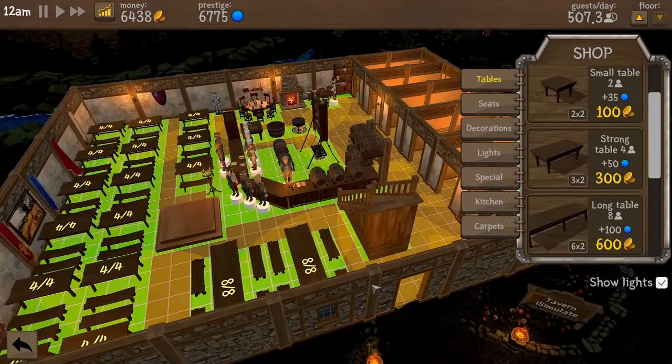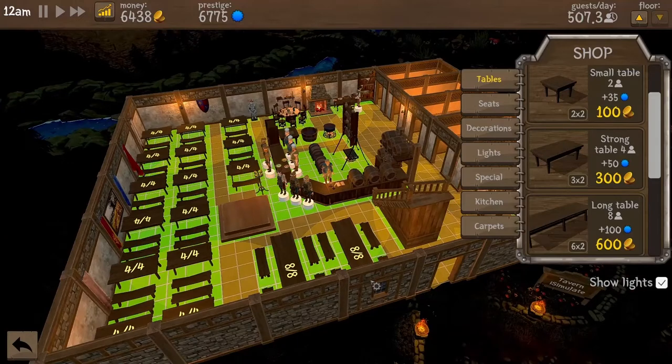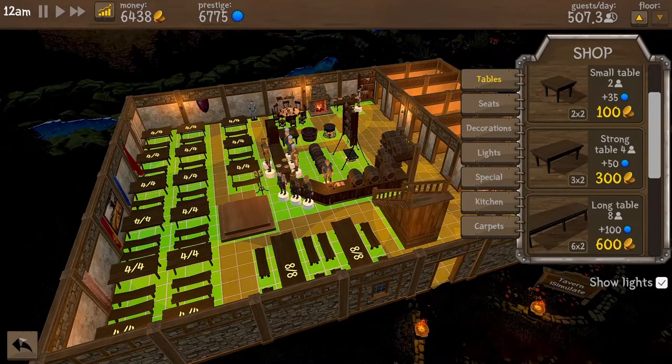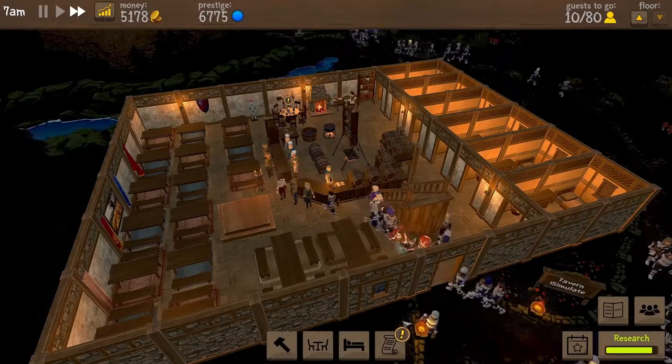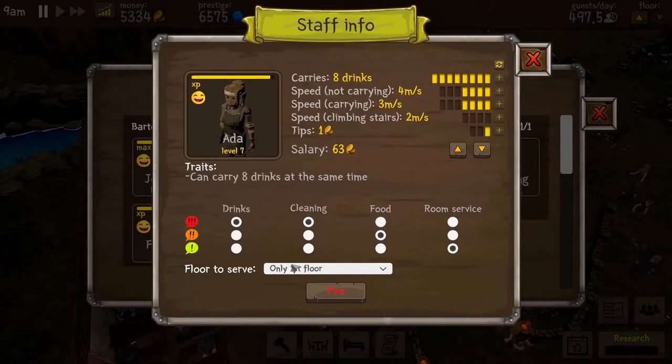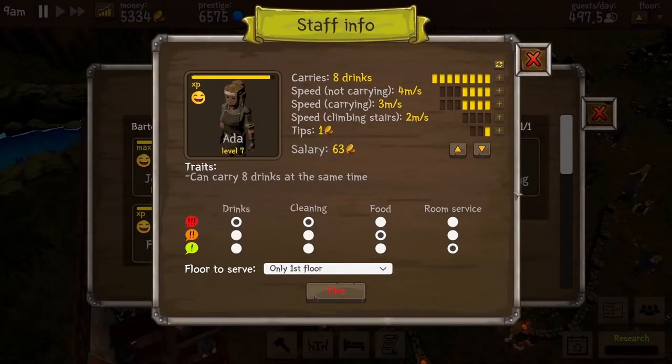Our waitresses now have one more task: room service. Since we have one bar and one kitchen on the ground floor, we have five waitresses serving this floor — three of them focus on serving drinks while the other two on food. Now I ask one of them who was given a priority on drinks to also focus on room service. In order not to overwork her, I lower her priority on cleaning.